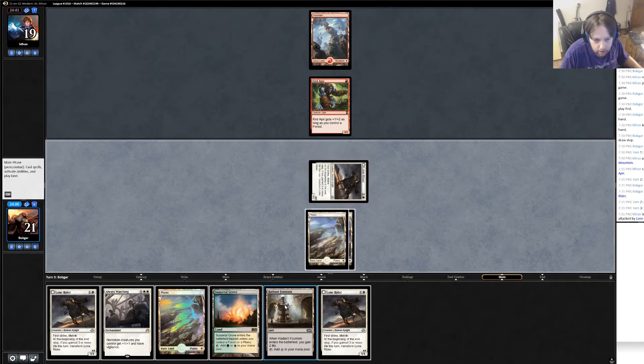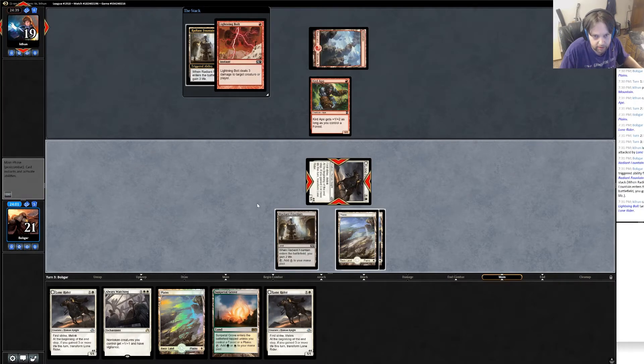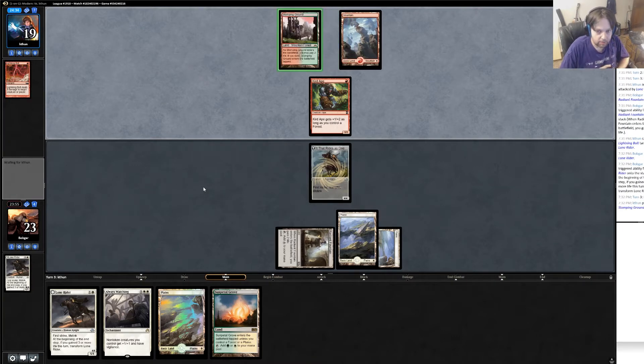He takes a damage and I play Radiant Fountain, gain two more life — so I've gained three life this turn. Lone Rider will flip. Lightning Vaults Lone Rider, sure, and I'll just play down a second one, turn it into a 4/4 with first strike, trample, and lifelink. Doesn't seem too shabby. We are super flooded still.